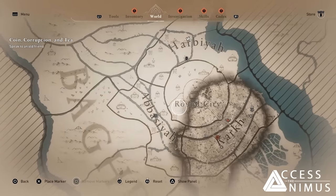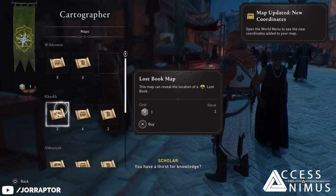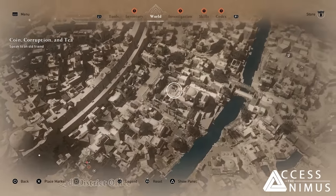The map will be uncovered as we explore the world, but we can also obtain pointers to interesting locations by visiting cartographers around the world and paying them with tokens. Let's dive deeper and have a look at the maps and areas we visited.